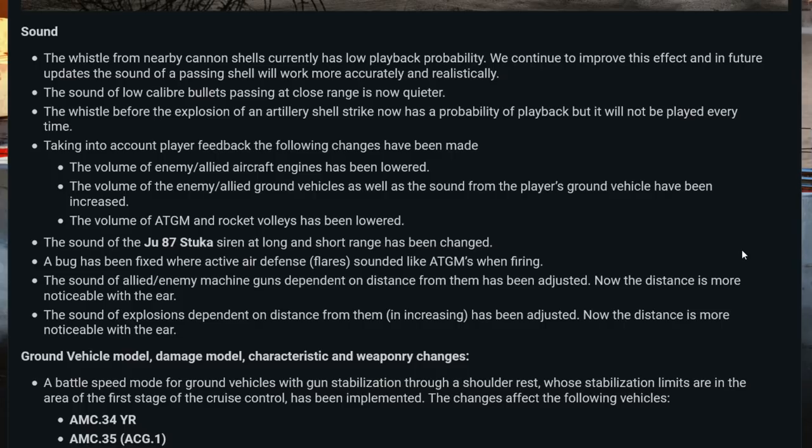I think lowering AA gems and rocket volleys is good as well. One of the issues with the sound design was that with stuff like AA gems and rocket volleys you could hear them from miles away, and because of that it was hard to work out where they were coming from or going to. Now that they are a little bit more precise, this is definitely better for working out what's going on around you. The sound of the Ju 87 Stuka siren at long and short range has also been changed. I'm not sure I like the change, but I've only heard it a few times and it seems to pop in and out, so we'll see what happens in the future.